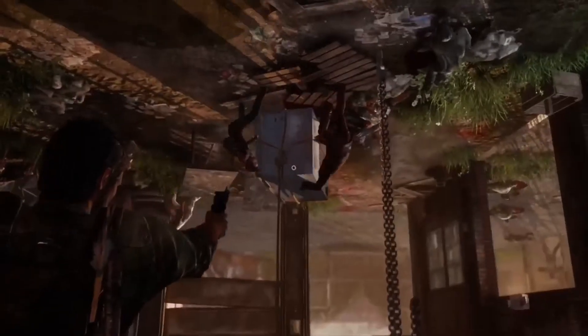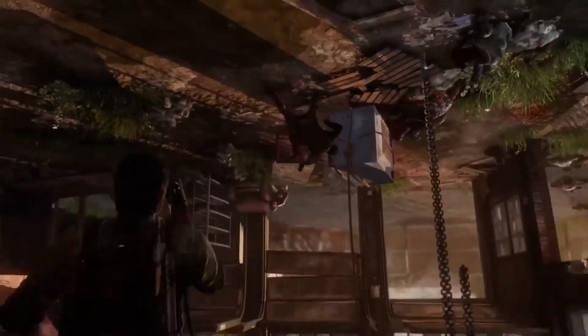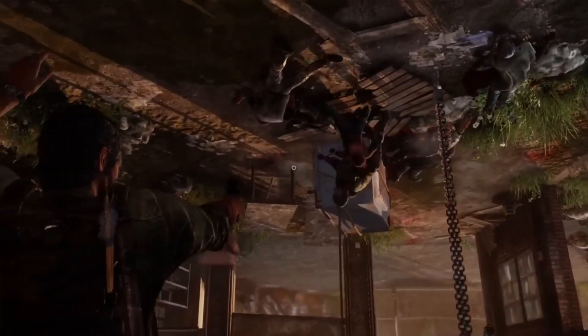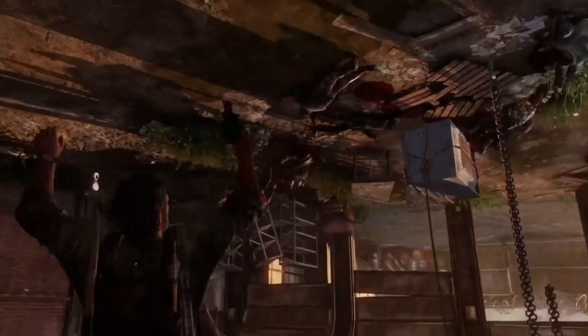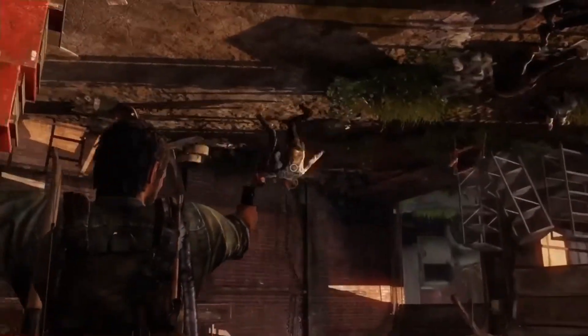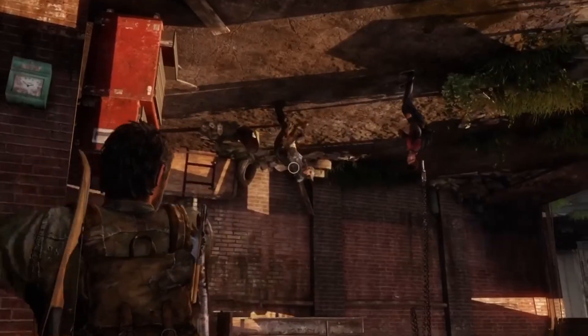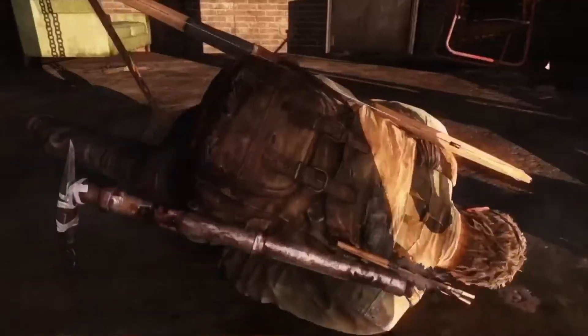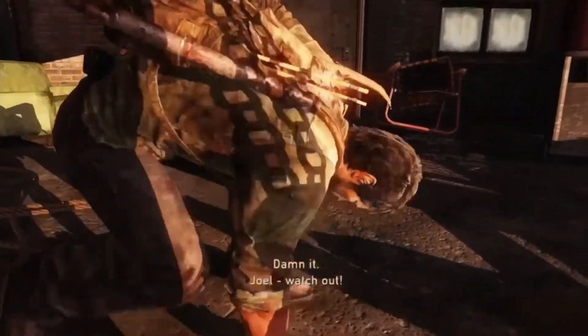In The Last of Us Part 2, allies don't get grabbed so much, and there was even an accessibility feature to turn off ally grabs. The AI is very capable in Part 2 — the only times I recall AI partners getting grabbed were with Dina in the courthouse garage and at the warehouse at the beginning of Abby's Seattle Day 1. That is the end of the hanging section, and Bill is not going to save us — now we have to run for our lives.